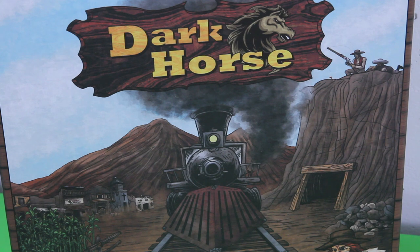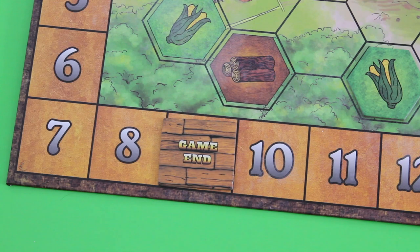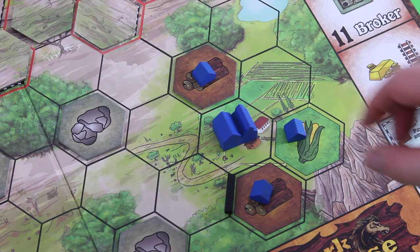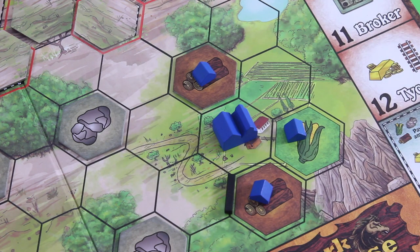Hi and welcome back to my playthrough of Dark Horse using the solo variant. I already played a couple of turns but unfortunately I was not really able to make much progress. Keep in mind my goal is to build three cities and I already only have three cities, and on top of those I still need to acquire 10 pieces of gold which is really quite a lot. I haven't gotten any gold token whatsoever, so I think I really have to speed up a little bit. Let's jump into the next round.